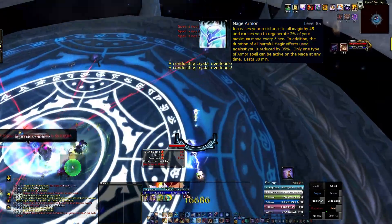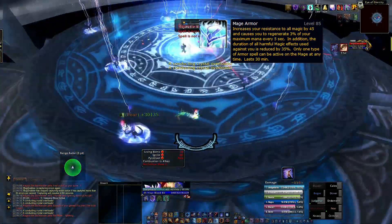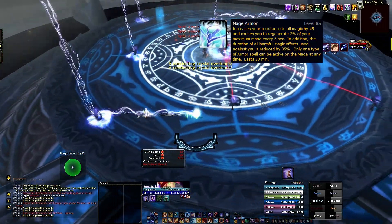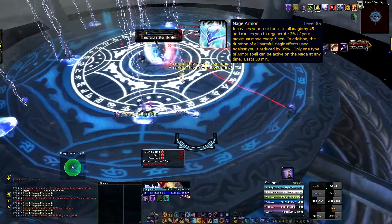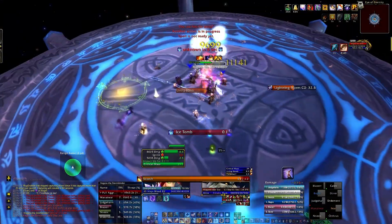For Lightning Phase, in order to make it easier on the healers, swap to Mage Armor during this time. This will allow for 14% extra magic mitigation during this phase. Just remember to swap back to Molten Armor when her shield drops.